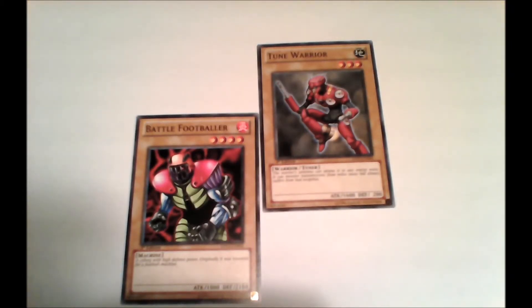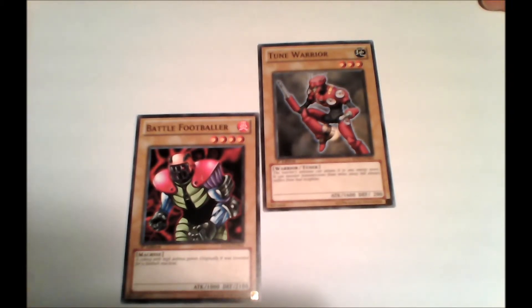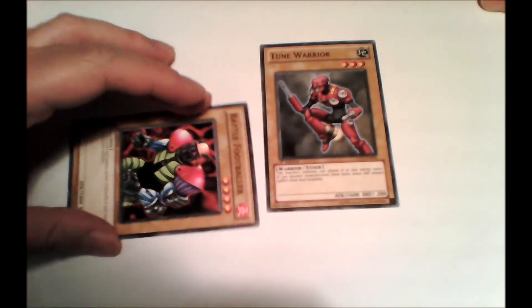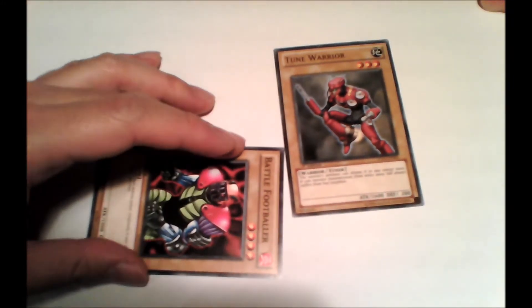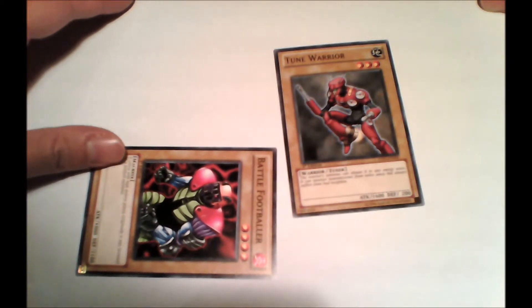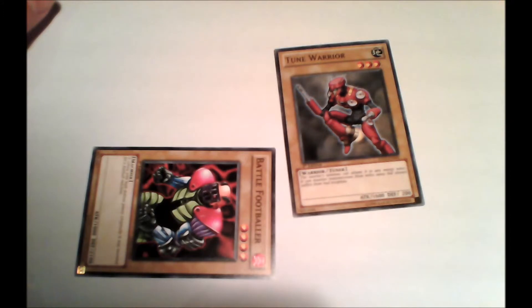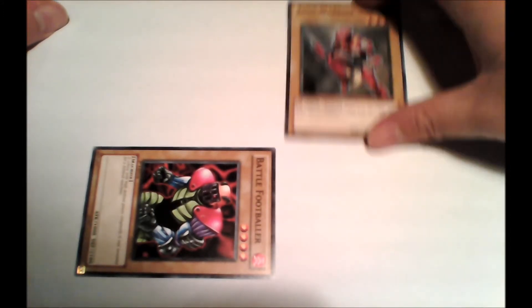Let's return to my Battle Footballer. One thing you can do is change the battle position of one of your monsters to the defense position, and you do so by rotating the card 90 degrees. In this position, my monster can't attack, but if he is attacked by the opposing player's monster, his defense value is used instead of his attack value.